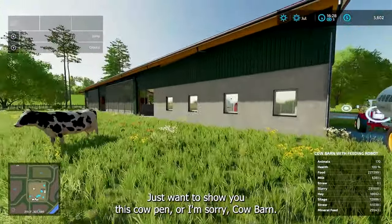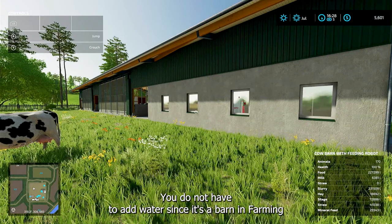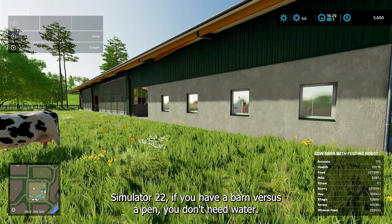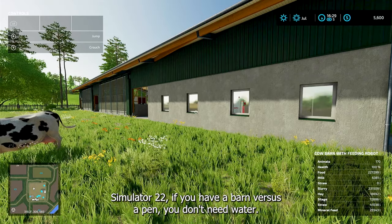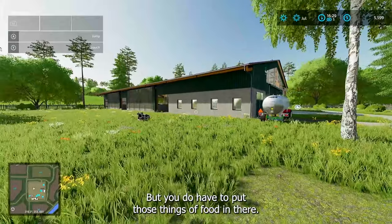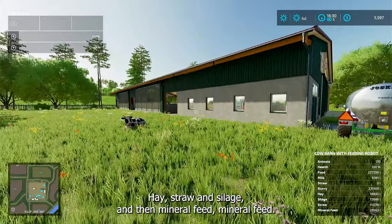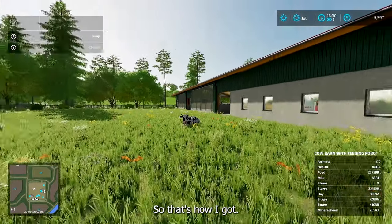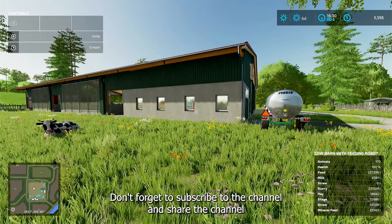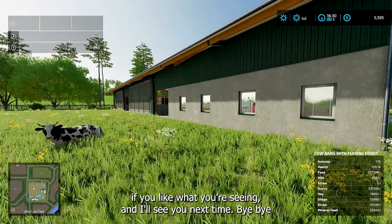I just want to show you this cow barn. You do not have to add water since it's a barn in Farming Simulator 22 — if you have a barn versus a pen, you don't need water. But you do have to put those things of food in there: hay, straw and silage, and then mineral feed. Give us a thumbs up, don't forget to subscribe to the channel and share the channel if you like what you're seeing. I'll see you next time. Bye-bye.